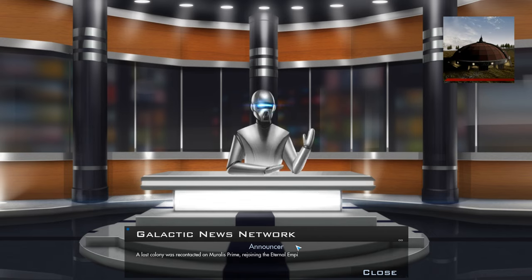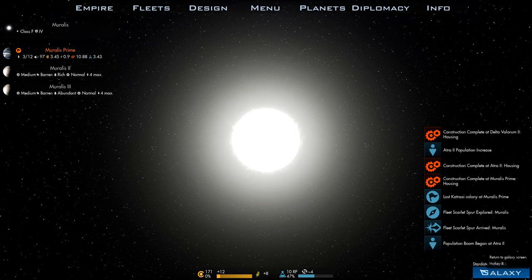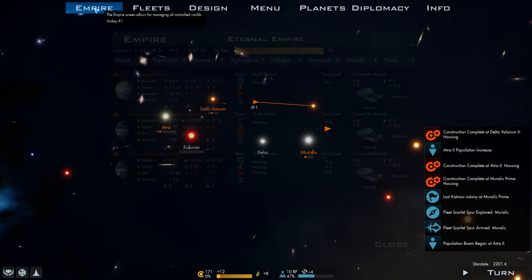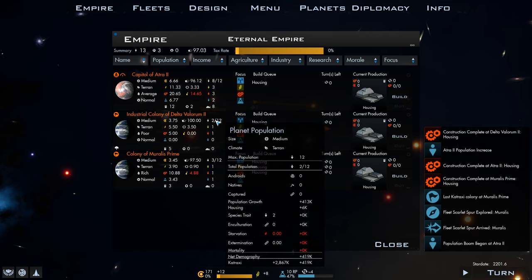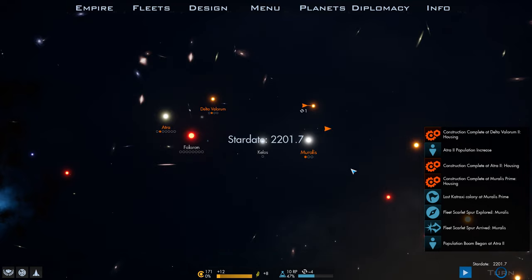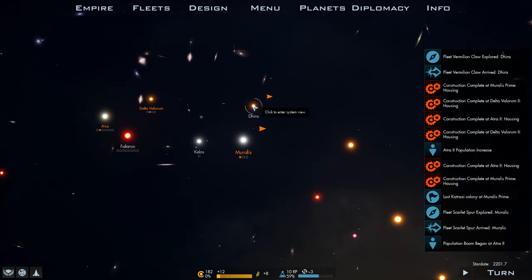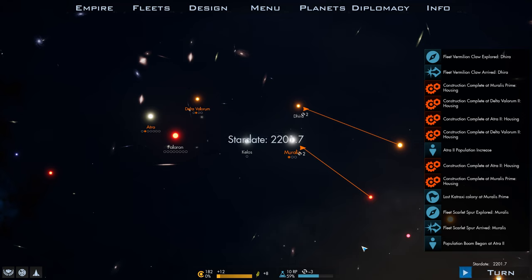There are three of 12 people there — it's fantastic. Housing's being built pretty much everywhere right now, which is good because we want to continue our population growth. Once we have things we can build, we can start to switch the population over to a more industrial focus. Fleet Vermilion Claw to explore Dira — there's nothing there. We can start moving these guys here because we'll have the range to get there, and we'll go back to letting it auto-turn for us.